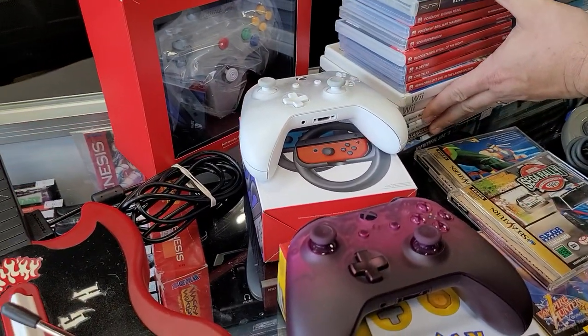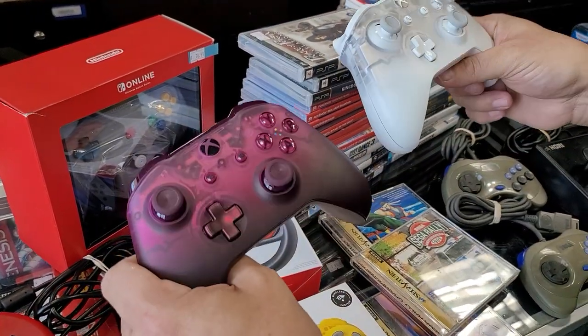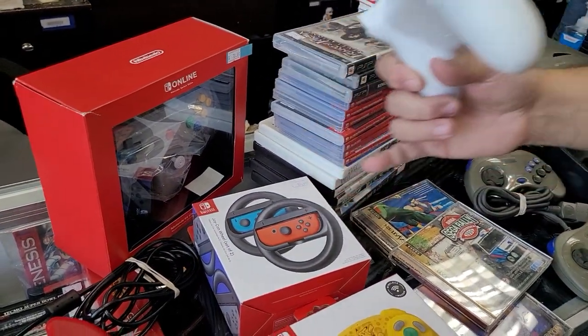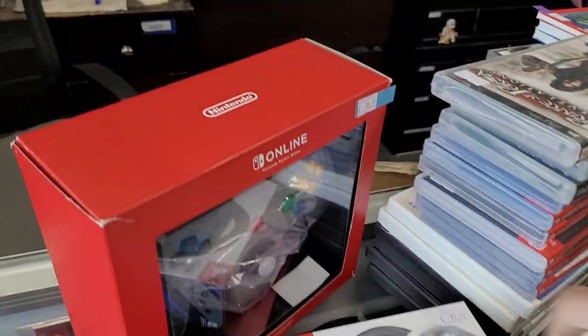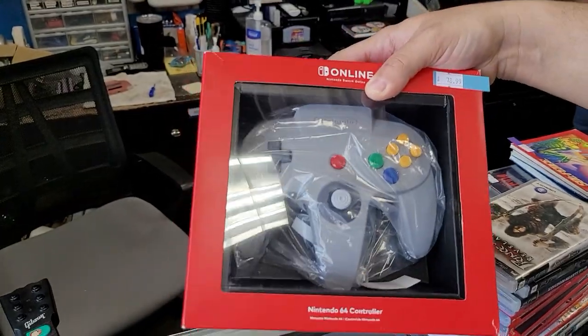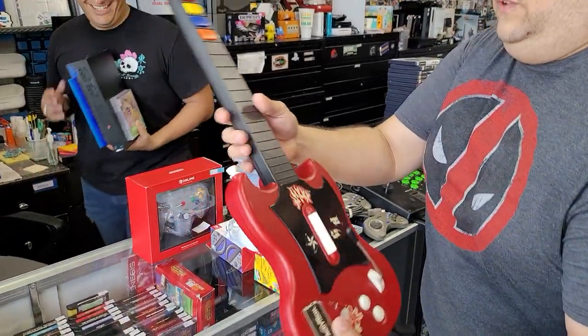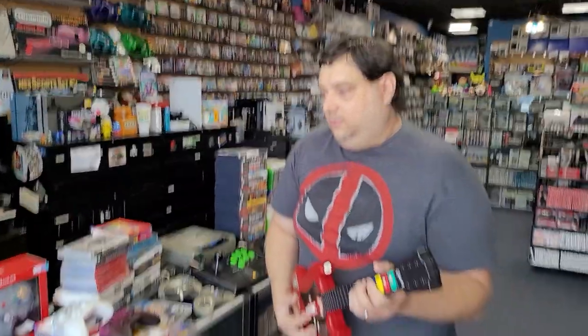We got some controllers here — these are pretty. Look, they go from clear to color — gradient. Lovely stuff. Joy-Cons for your Switch, Pokemon GameCube controller for your Switch. And everybody keeps calling us asking if we have these — we've got one in now, come get it. And then we've got a PS2 — excellent!